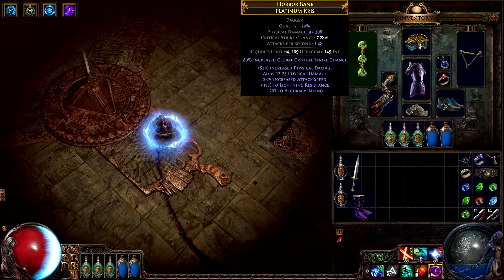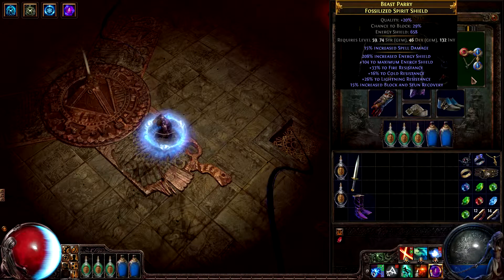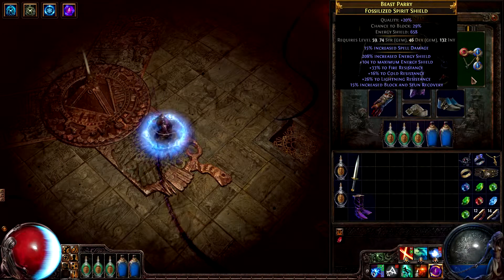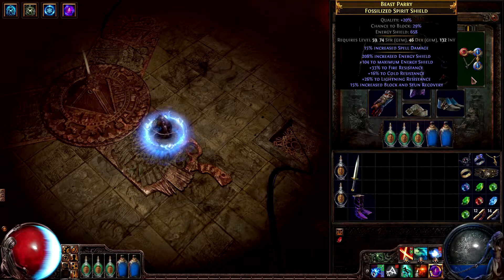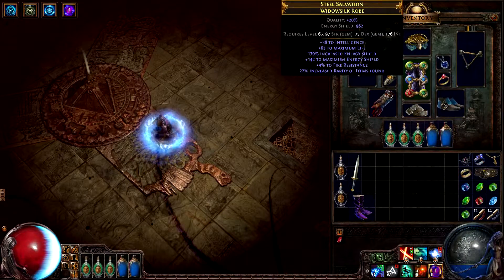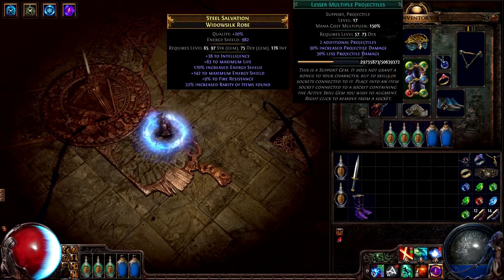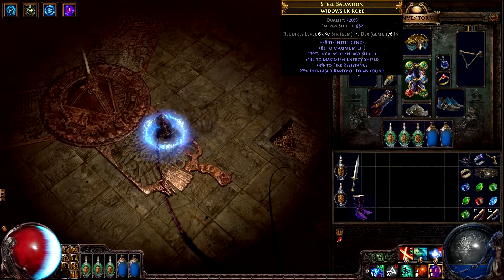Another good example of a ridiculous item is this shield. It has a good energy shield mod, stacked with a good increased energy shield percentage mod, stacked with an energy shield and block and stun recovery mod, then just in case it wasn't crazy enough, he managed to get three decent resistances on it at the same time. His armor has six linked sockets — this is not an easy task. Its mods aren't bad either, with a very large amount of energy shield and some found item rarity.